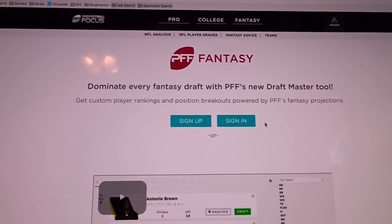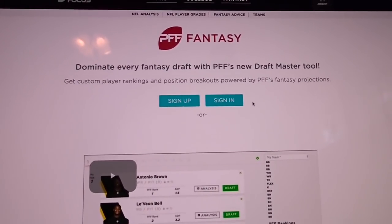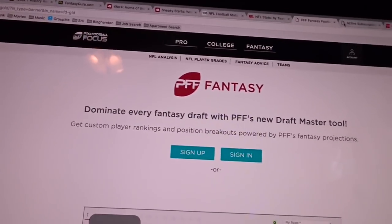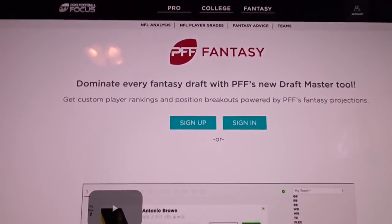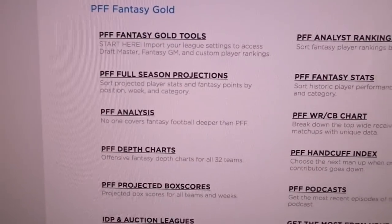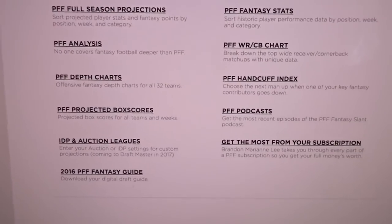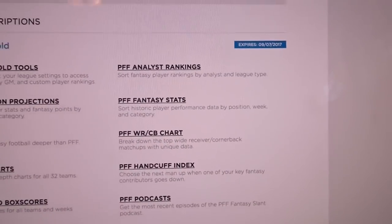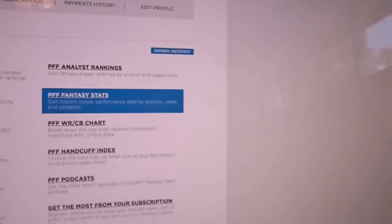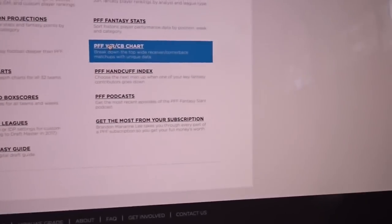I'm not affiliated with Pro Football Focus at all — I'm just doing this to help you guys out. It's a really, really good tool. It comes with projections, a fantasy guide, and in-depth stats throughout the year. The best thing on there without a doubt is the wide receiver/cornerback chart. If you're trying to decide a sit-start between receivers, it breaks down where each receiver runs their routes and which cornerback will be covering them based on coverage percentages, with grades for each player.